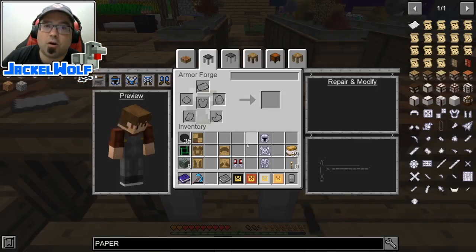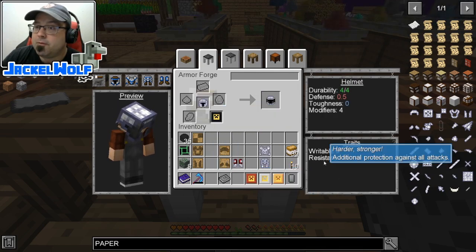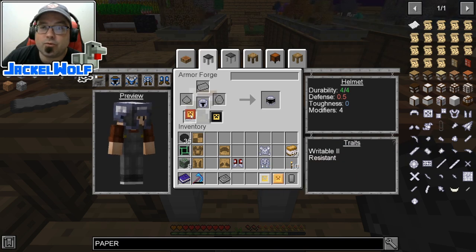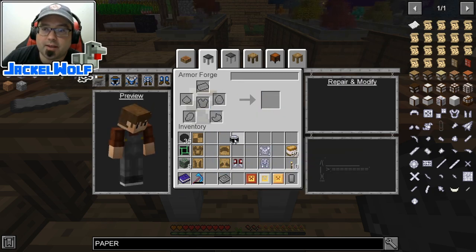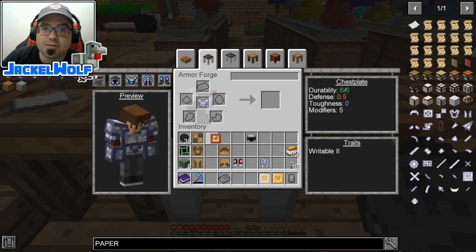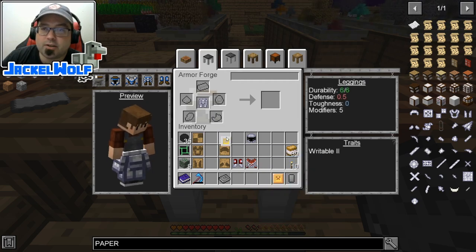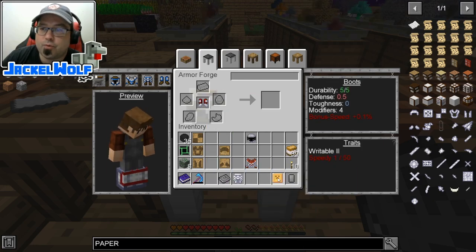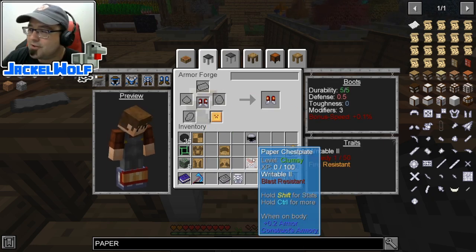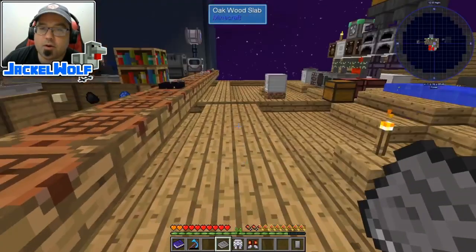Let's head back over to our armor forge. We'll start with our paper helmet and go through the resistance. You can see it adds resistance — if you try to add one more it just nullifies the whole equation. We've now got resistance on our helmet. We'll throw blast resistance on our chest piece, projectile resistance on our leggings, and fire resistance on our boots — which kind of makes sense if you want to walk through fire.